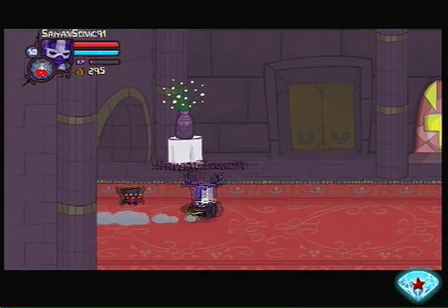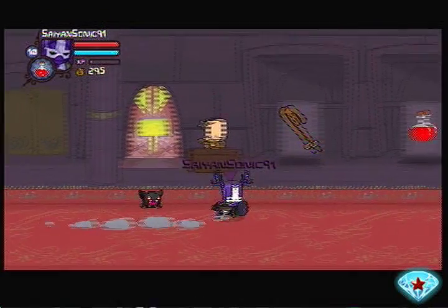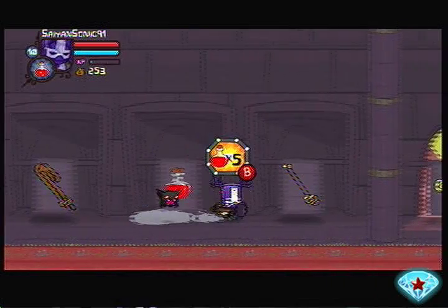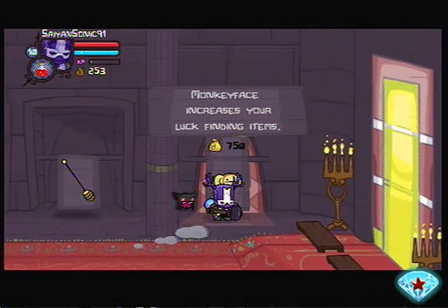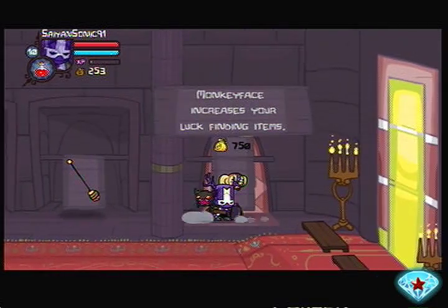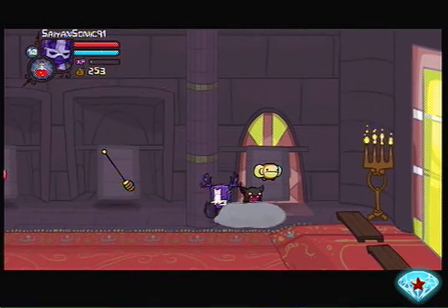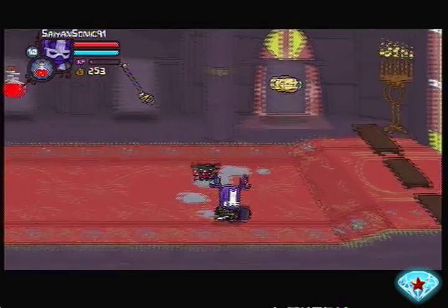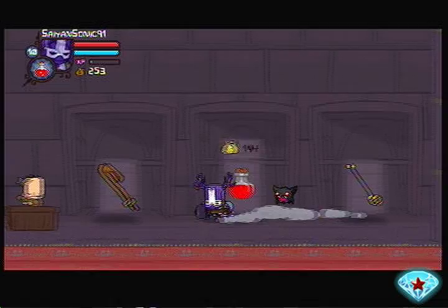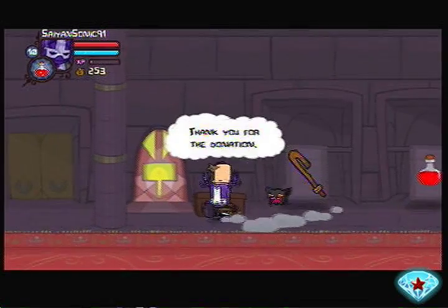I'm going to quickly check out the church store before I turn it in for the day. Get more potions — luckily potions aren't that expensive. Monkey face raises your luck finding items, but I wouldn't say he's too useful. I've never been one for just looking for items, and all this other stuff is crap.